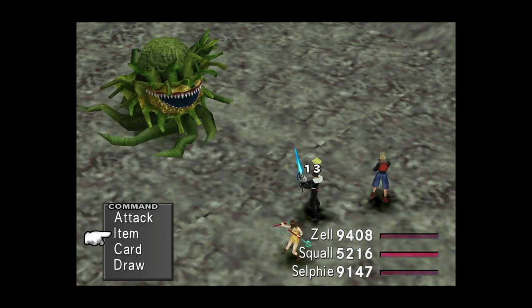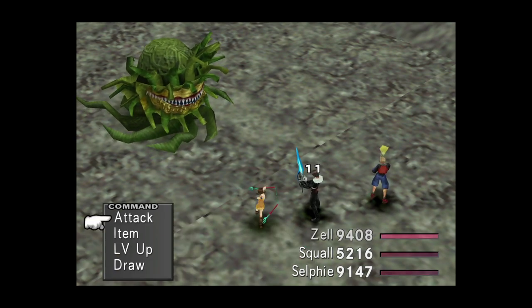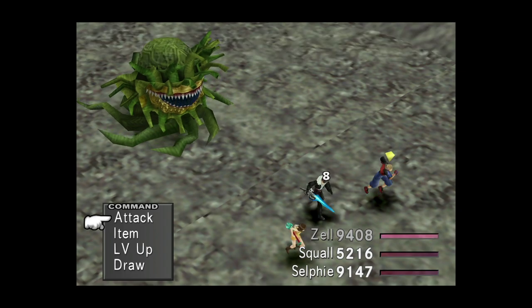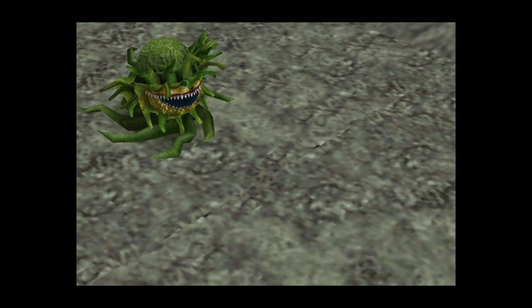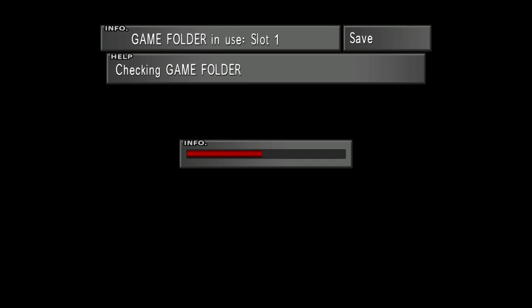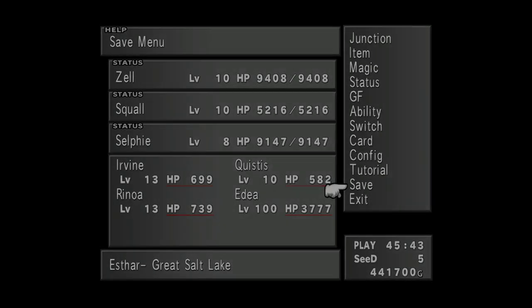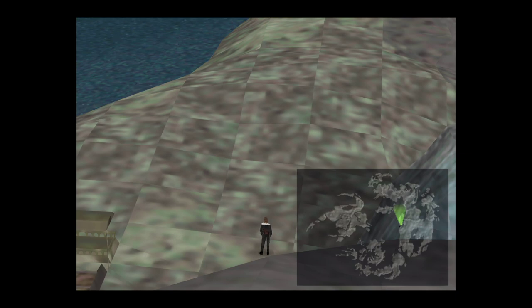Just bear in mind there's a good chance the Marlboro will cast Bad Breath again if you remove all status ailments. We've got our Marlboro Tentacles, so let's get out of here. If you're doing this where I'm doing it, you can force the rare spawn again by saving your game and reloading in exactly the same way. Just repeat this process and you'll have all six.